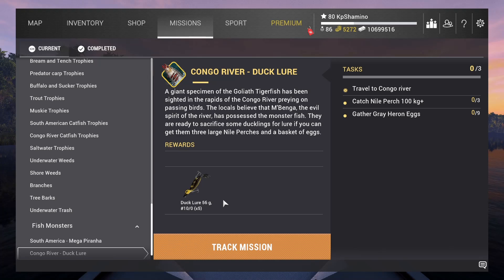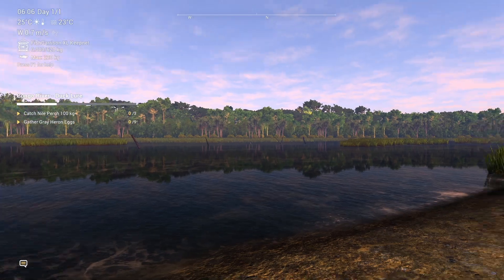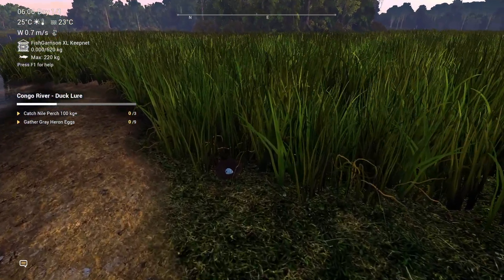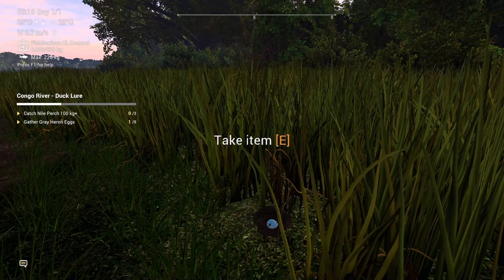I'm going to find the eggs first and then come back to you guys. The first egg is over here — you need to go to the Wild Islands, and if you spawn here you will see right away on this position the egg. It's very easy to see. Here is the first egg.